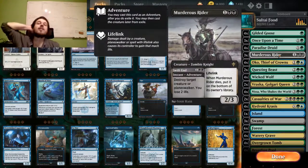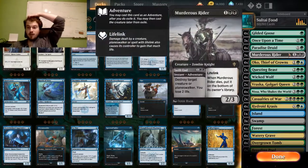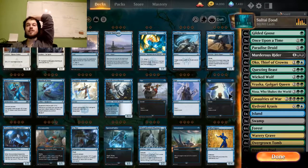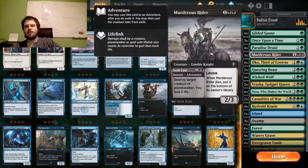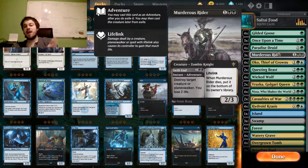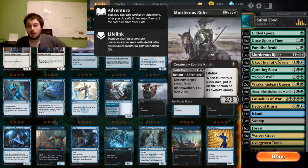Murderous Rider is just an overall nice creature. It has the ability to destroy target creatures or planeswalkers for the cost of two life. After that you can play it as a creature that has lifelink and it won't go to your graveyard. It's overall just a very nice card to have as a removal spell. I valued it over Noxious Grasp, which I only have in the sideboard. Many people are playing Noxious Grasp in the mainboard to get rid of opponent's Oko, but I don't like dead cards, and Murderous Rider is almost never a dead card. It has lifelink so it gets the life back that it costs.